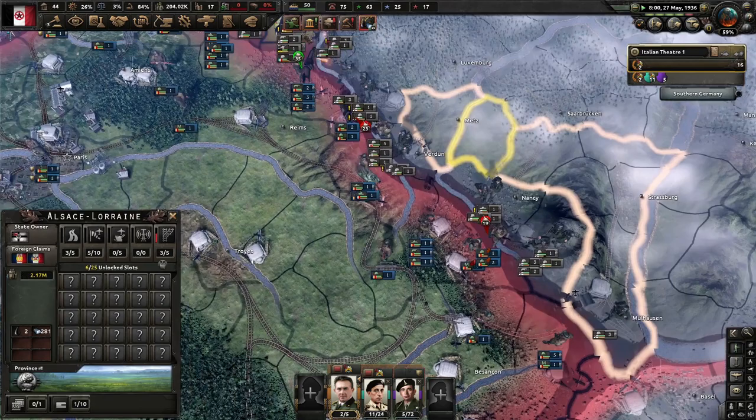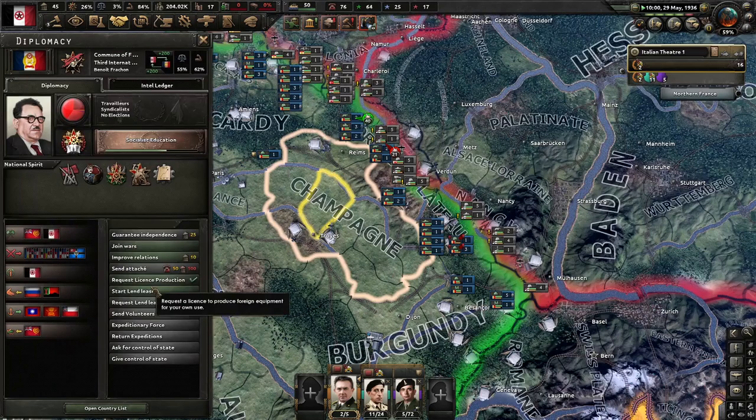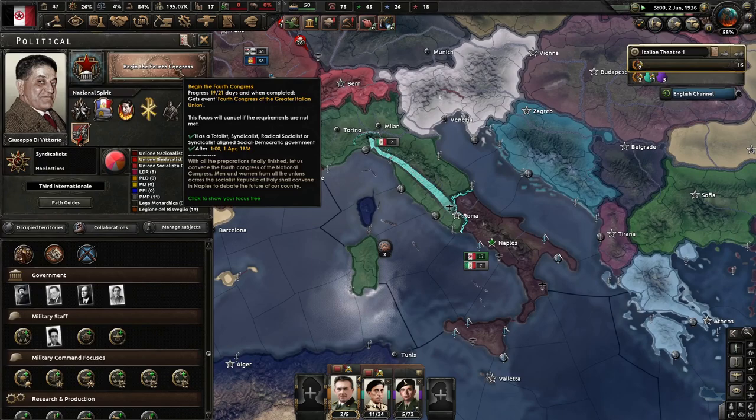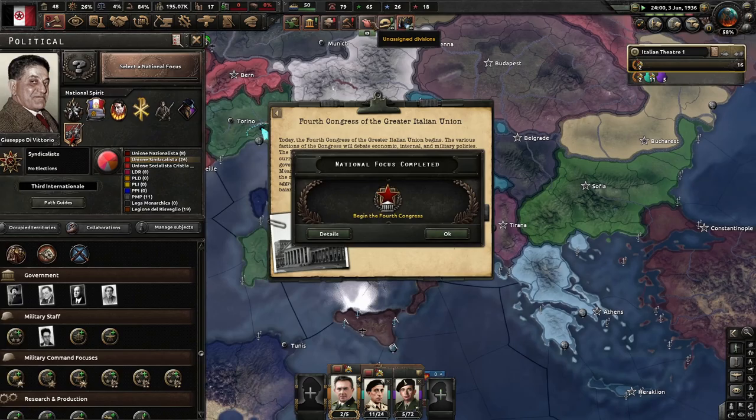Can you guys please reinforce your borders? Why are the Japanese helping them out? We can't send volunteers because we're in the same faction. Just please hold it out. Begin the Fourth Congress — with this one, we've got to make sure we choose one of each option. Fourth Congress of the Greater Italian Union begins today.